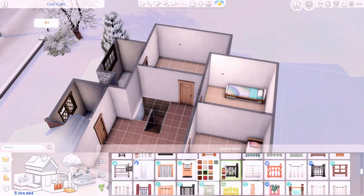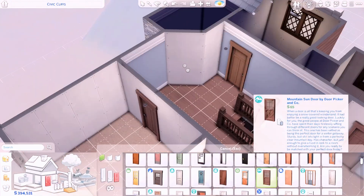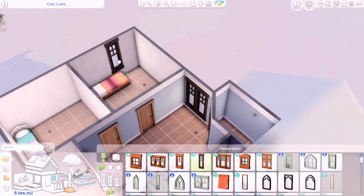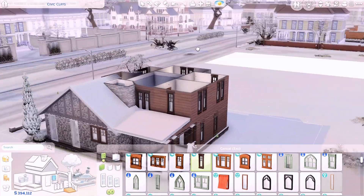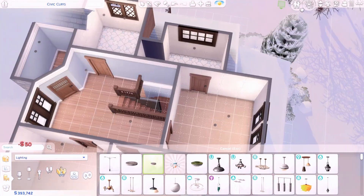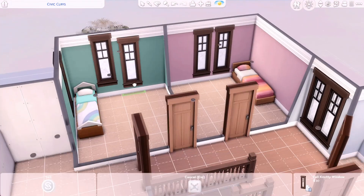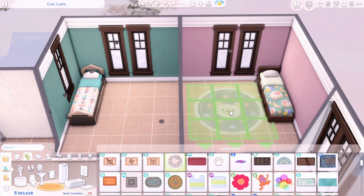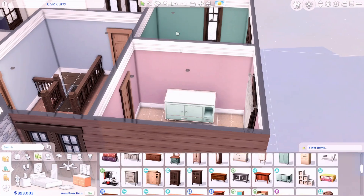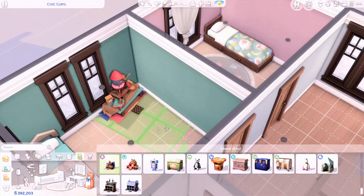Moving on to upstairs — I cut out the floor plan footage but it came out pretty simple. I wasn't planning on a laundry room, but the space was there and I already had the office and more than enough bathrooms, so a laundry room seemed appropriate. I have a laundry basket in every bedroom — I might have forgotten it in the parents' bedroom but both kids have one. I made sure to include trash cans, thermostats, and fire alarms throughout.